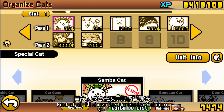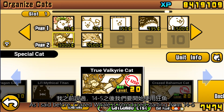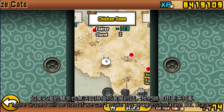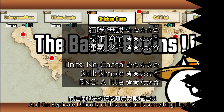First of all, I will show the no-gacha solution. As I said before, craze whale is introduced starting from 14-5. More craze will be used if it can't make any progress in future SOL stages. And the replicate difficulty of this solution is something like this.